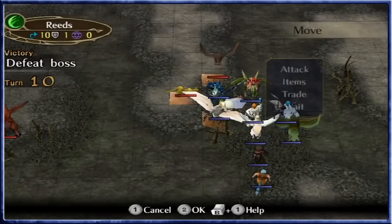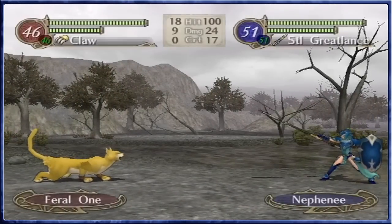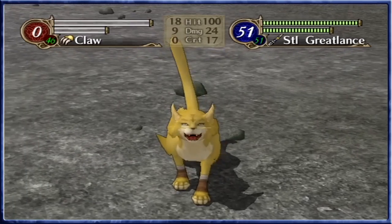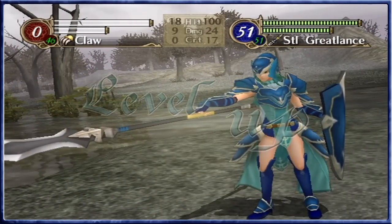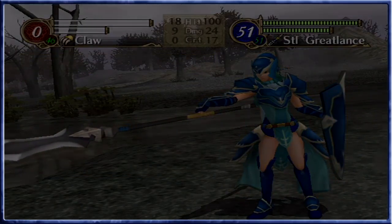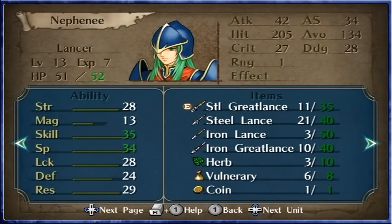Considering you can definitely do it — we'll start with you. We've got Jill there, it's all fine, and she's got bird slaying as well. While Mia's on the downturn, Neff's on the up. No criticals this time. That's a level up — four stats. Defense is up again. Oh, she's capped skill and speed! Free stats is a very good level there.